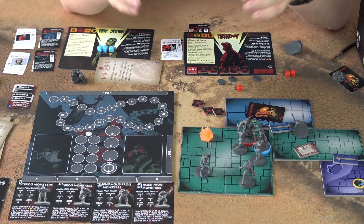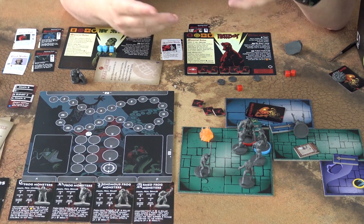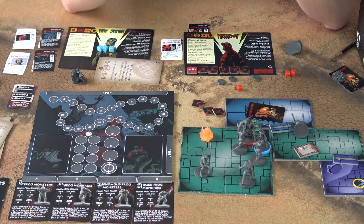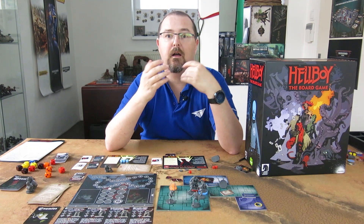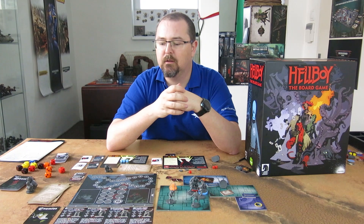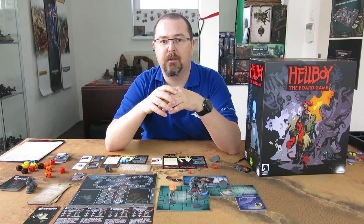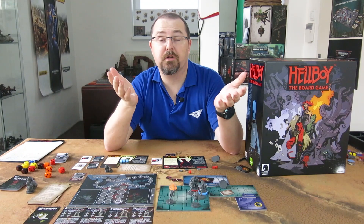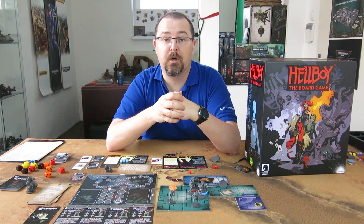The boss activates first in each enemy phase. You flip his card and read what the boss will do. If you managed to collect any insight markers, they will usually help you during the final confrontation — for example, decreasing the monster's resilience, or perhaps he would spawn with fewer minions.